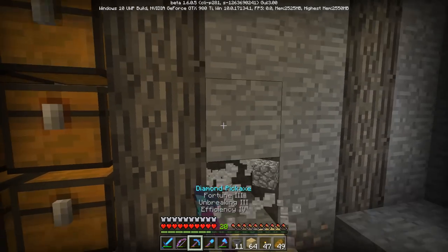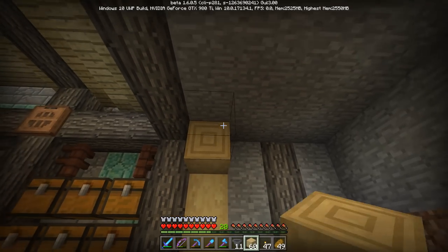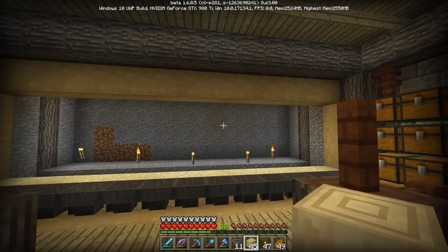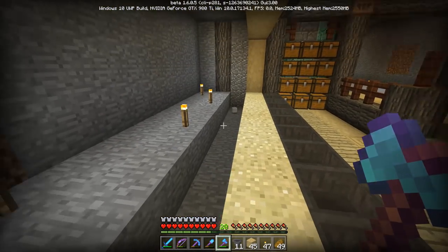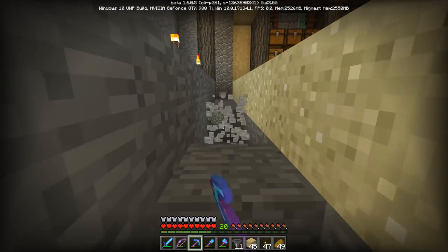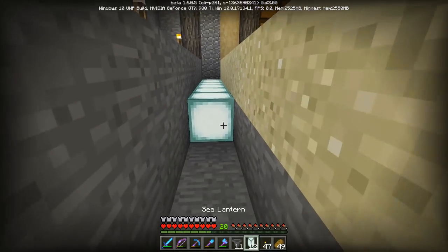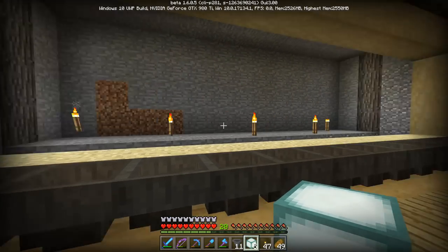The next thing I want to do is set up a little border to make this look a bit nicer. I'll bring this all the way across — stripped birch, I like the way that looks. Now I've got to put water down in the trench, but before I do that I think there's potential for some cool hidden lighting. I'm going to slap down some sea lanterns so the light comes from underneath the plants.